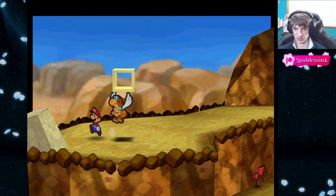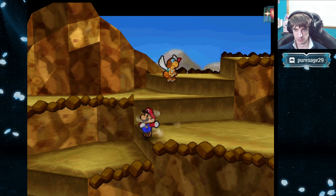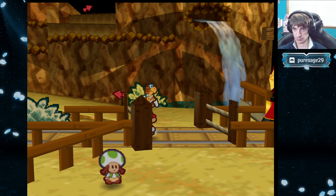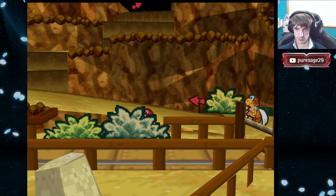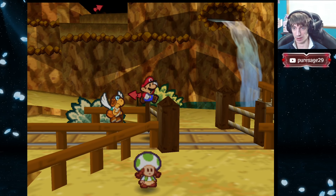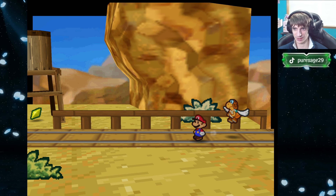Speak of the devil! There's our sixth Shine Sprite! We can upgrade two partners now! Excellent! How do we get on these railroad tracks? Oh my gosh! This has to be it! This is so cool!